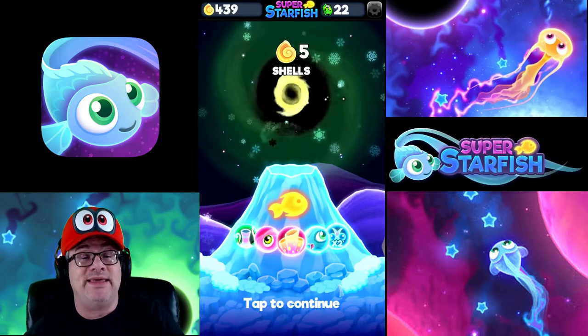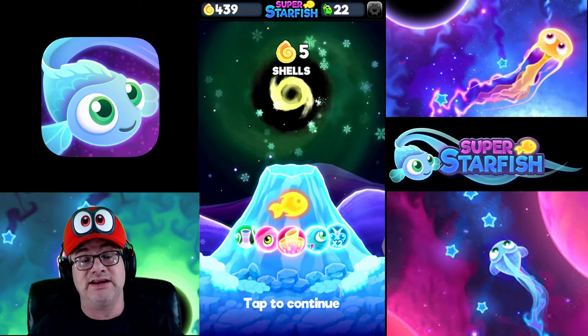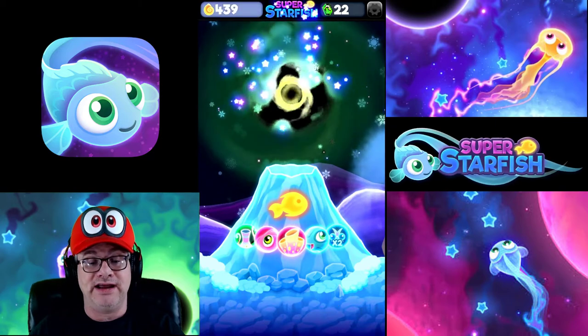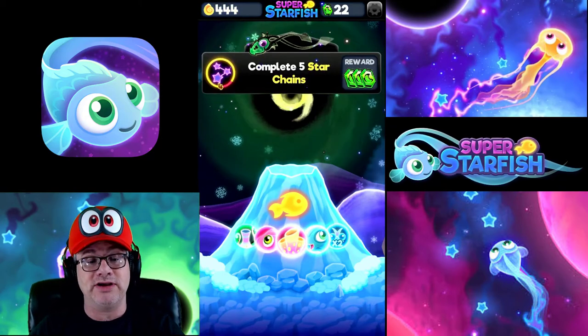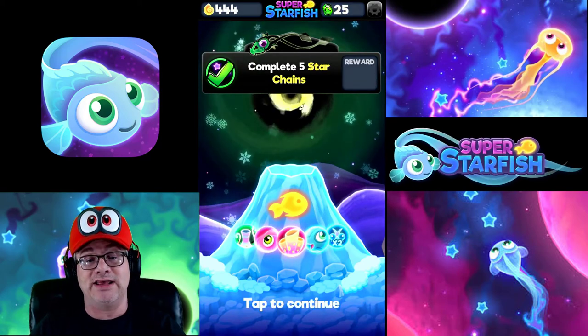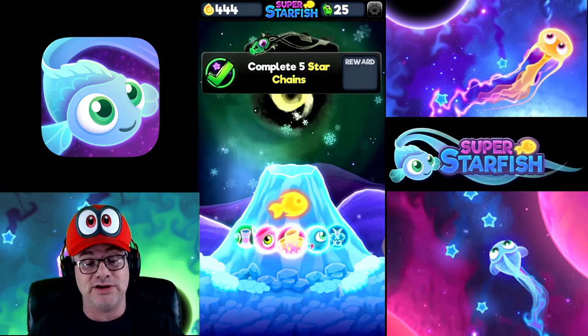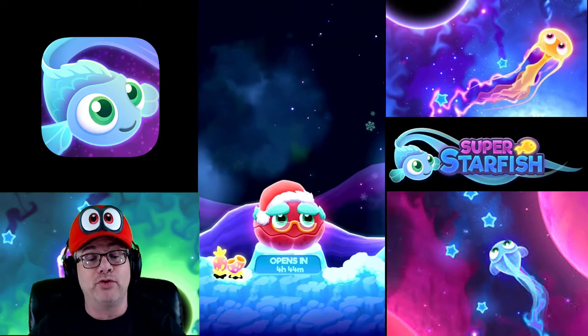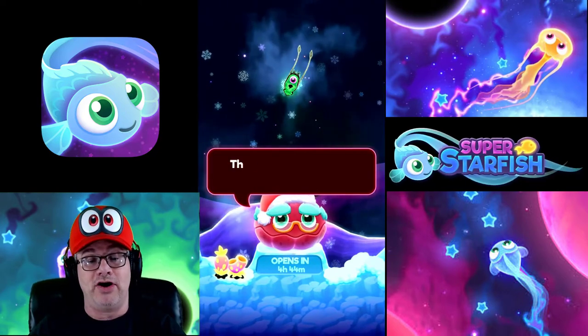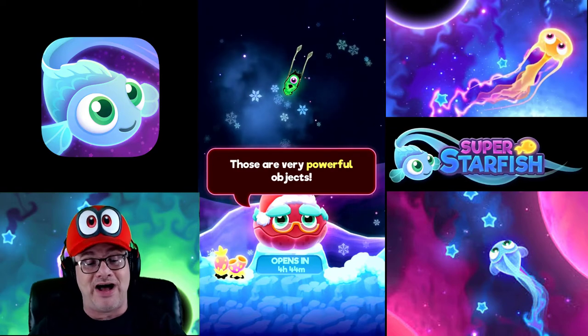So five shells we got from that. Every time you go in you get 5, you get 10 shells, and you can see up there in the left corner that I got 439. Hold on — I'm going to show you: complete five. We got 23, we got 25 gems, which is pretty cool. So to unlock more starfish — by Jove, you found a moonstone! That is good. There are very powerful objects.